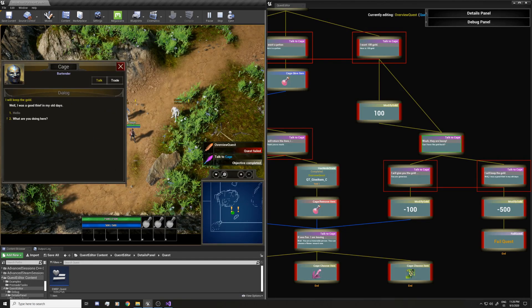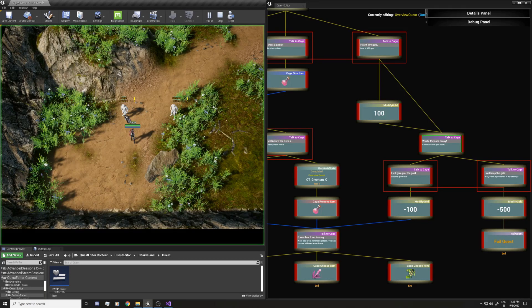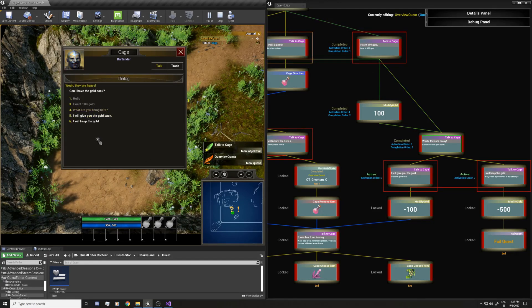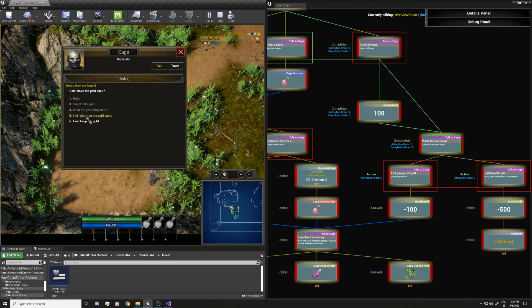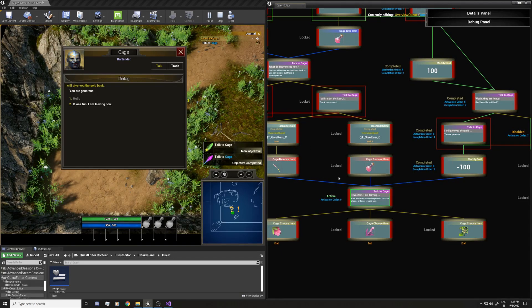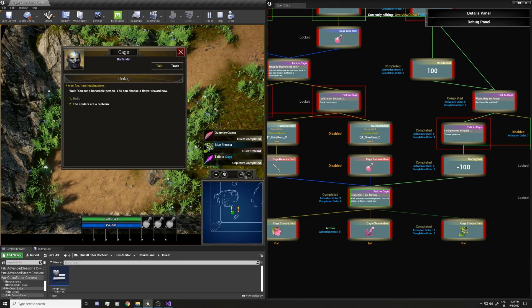It failed the quest, so if you fail the quest it's going to appear again in the quest inventory. You can see it here again. I'm going to choose reset and now I'm going to go for the branch I haven't tried yet. 'What are you doing here? I want the gold. Oh they are heavy.' I'll give the gold back — I had 700 because I was at 600, got 100, and now I give it back and I'm back to 600. I have this common node used previously for the items, and it's going to give me a reward again. The reward pops up and I completed the quest.